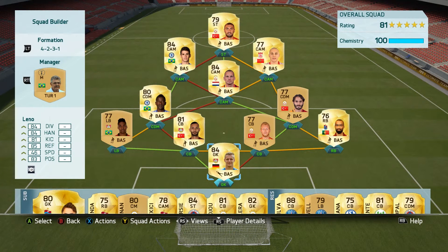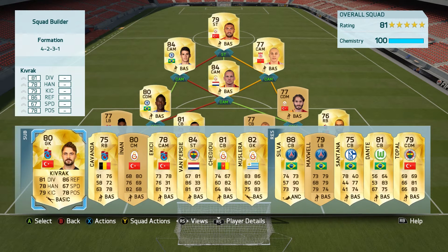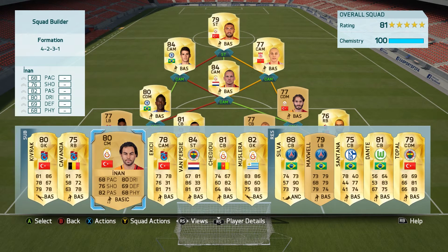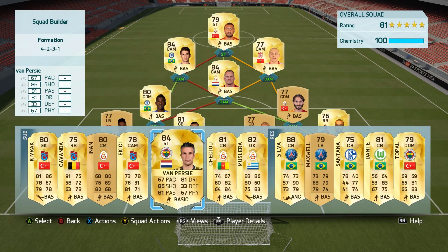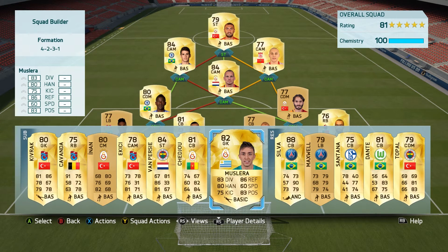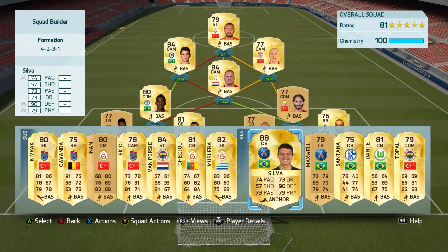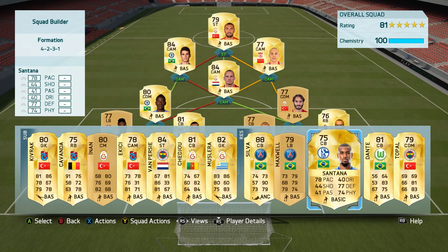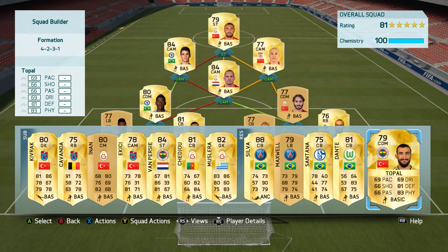This squad will cost you around 20k on the Xbox and PlayStation market. We also have alternatives if you don't like anybody in the team — a different goalkeeper if you don't want Leno, a different right back, a different centre mid, Anand who can play CAM or CDM, another CAM option, Van Persie who works because he's from the Netherlands, and Chechao if you don't want Kaya. If you use Silva and Maxwell you'll need Maslera, or you can get Siragu. You can also get Santana, Dante, and T'Pol if you don't want Altintar.